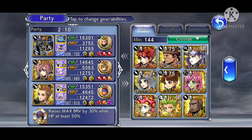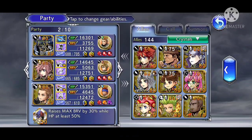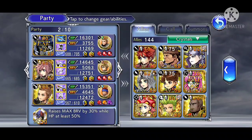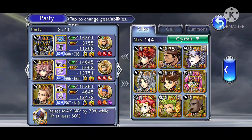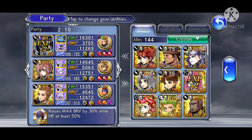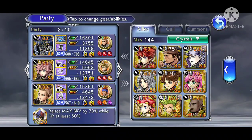Hi everyone. We are at the stage of the game in DFFOO Global where there are quite a number of LD characters and LD call abilities that have been released. This adds a very nice additional layer to team building where, with the right combination of LD characters in each specific Lufenia fight, it can actually make a very big difference.